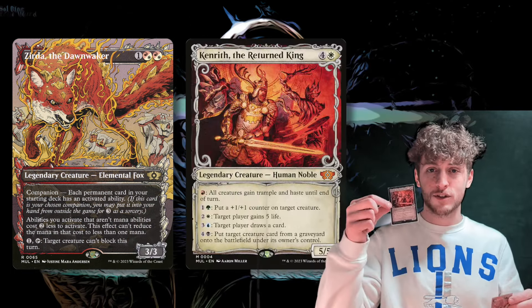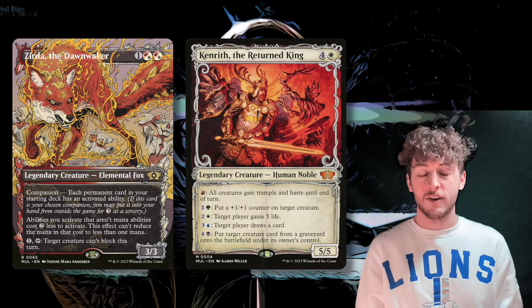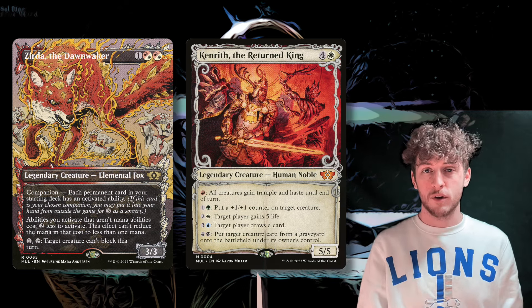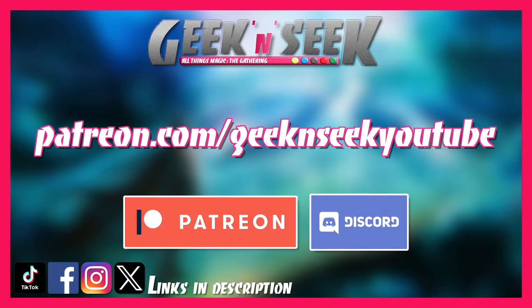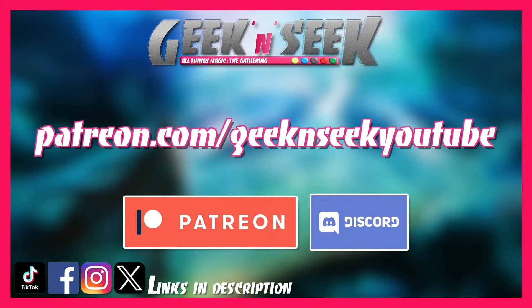Hey everyone, Jason back for another episode of Upkeep. Today I'm going to be playing Zirda the Dawnwaker as my companion — so every permanent in my library has an activated ability. My commander is Kenrith the Returned King. I'm going to be activating Kenrith's abilities, making them cheaper, getting a lot of advantage out of them. Hopefully I can take out my opponents.